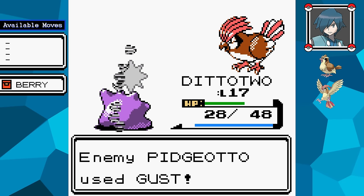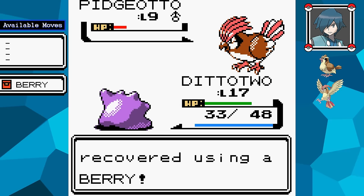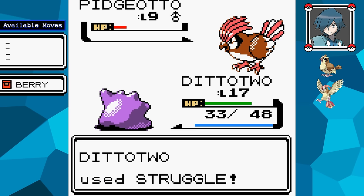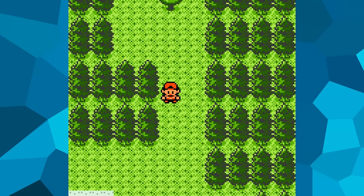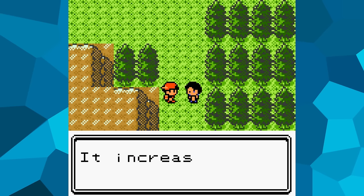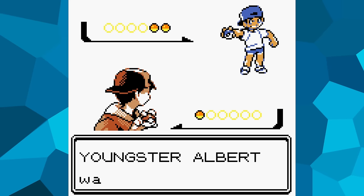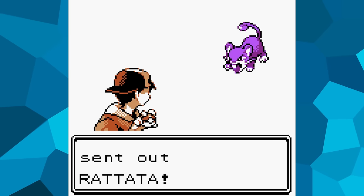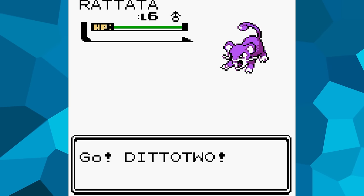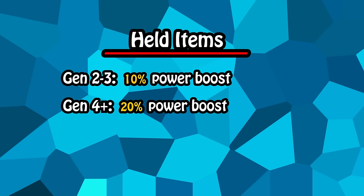Johto is known for starting with very low-leveled opponents, and when you consider that opponents often start with their weakest Pokémon, Transform hardly gets a chance to shine. After defeating Falkner, a character gives me a Miracle Seed — a hold item that ups the power of Grass moves by 10% in the older games, unlike the 20% boost in later games. Throughout this playthrough, I'll try to collect as many of these type-boosting hold items as I can.